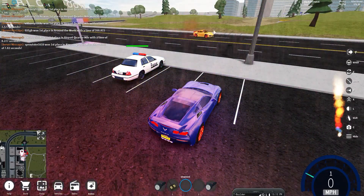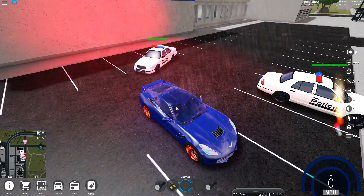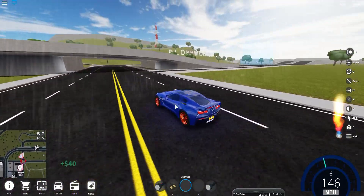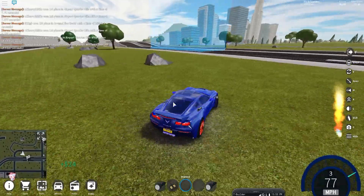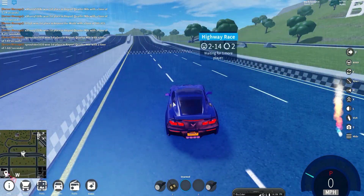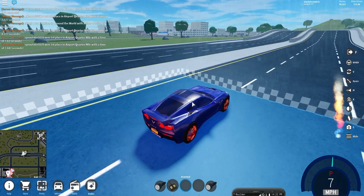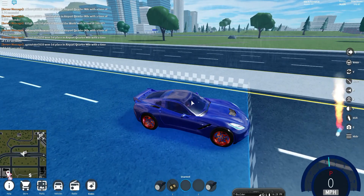I'm going to show you guys how the police system works and how to escape, at the end of the video. But right now let's show the races. This is the highway race — basically how it works is you go all around the highway twice. If you get stuck in place like this, I put on my handbrake — which is space — then hold W to get my engine ready.